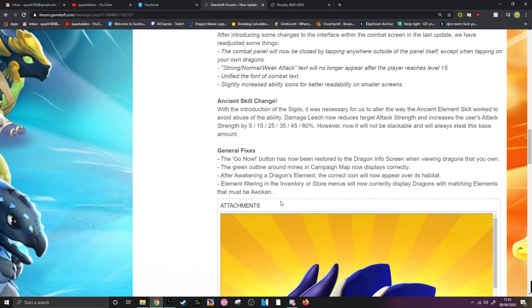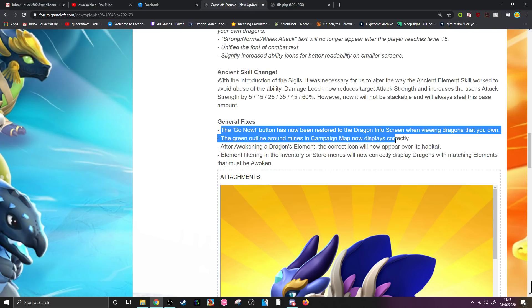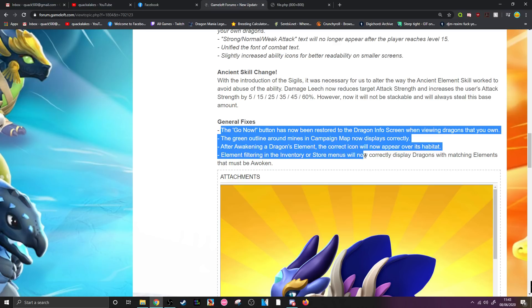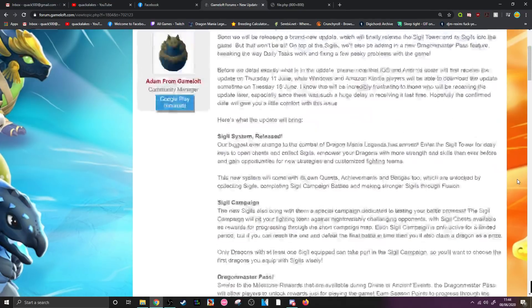General fixes: the Go Now button has been restored to the dragon info screen when viewing dragons you own. The green outline around mines on the campaign map now displays correctly. After awakening a dragon's element, the correct icon will now appear over its habitat. Element filtering in inventory or store menus will now correctly display dragons with matching elements that need to be awoken — addressing something they never fixed when awakening was first introduced.